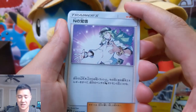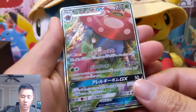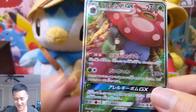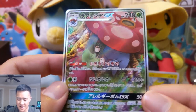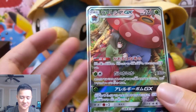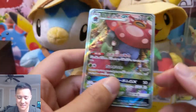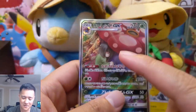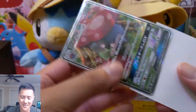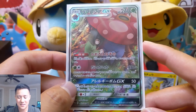For our last pack we got N, Mimikyu, Crawdaunt, and — boom! Wait a minute — is this a... yes, this is the alternate art! I think we pulled multiple Vileplumes but this looks slightly different. Oh I do love this one. It's really cute — Erika, just taking a nap with Vileplume. I think it's really cool because Vileplume is kind of like a mushroom, and that's not something you'd normally cuddle up with, some fungi thing. So I feel like that shows how in tune Erika is with her Pokemon.